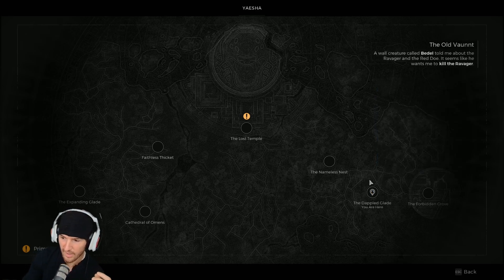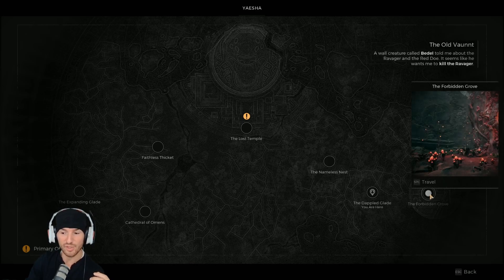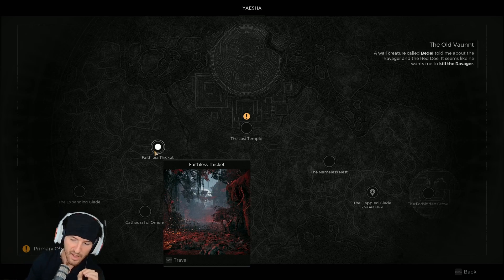If you're doing the Red Throne storyline, you start off in Withering Weald then move to the Far Woods — those are the open zones with all the dungeons. If you're doing the Forbidden Grove, which is the Ravager storyline, you start off in the Forbidden Grove and move to the Faithless Thicket, which are the two zones with all the dungeons. I've never seen her in the Red Throne storyline.